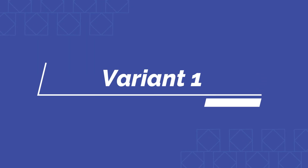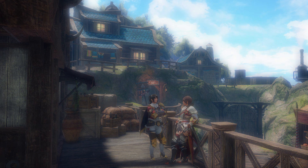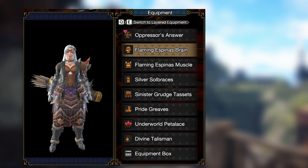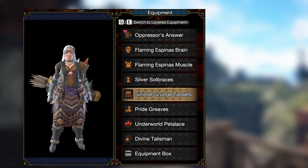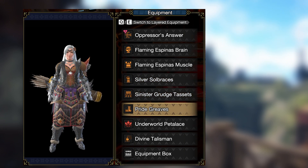For the low slot bows, I used the following armor pieces: the new Flaming Espinas helmet and chest, the Silver Rathalos arms, the Scorned Magnamalo waist, and the Seething Bazelgeuse legs. Combined, we get the following skills.